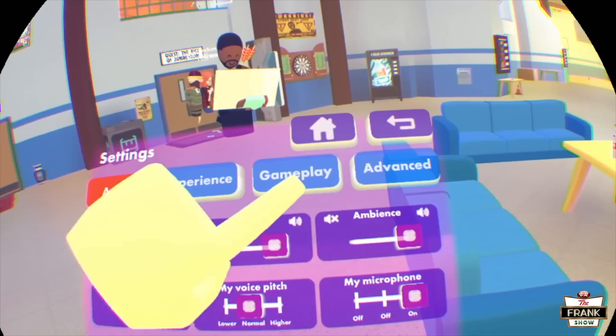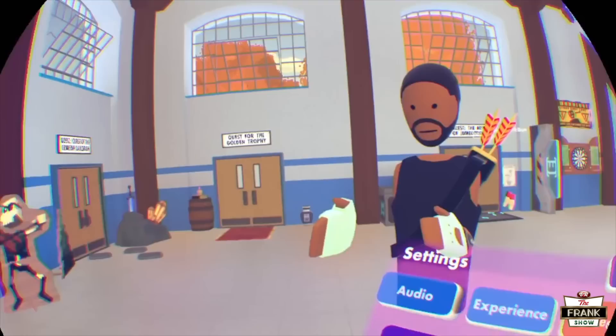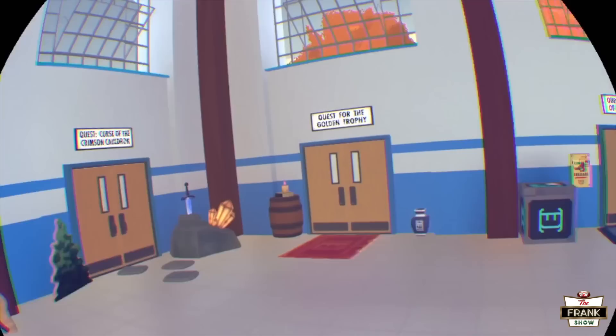It should be under walking, right on the right side. Put it on whatever hand you want it on. There you go — you're walking. That's dope, right? I like it, it's way better. I feel like a snake sliding through this game.